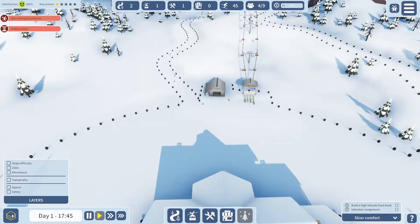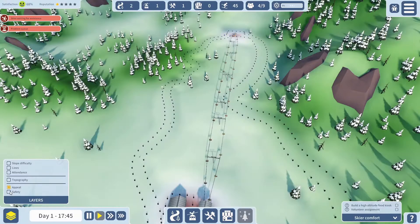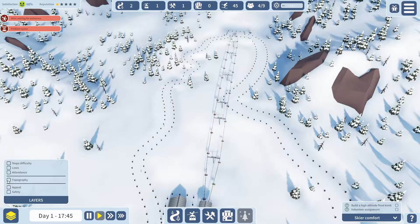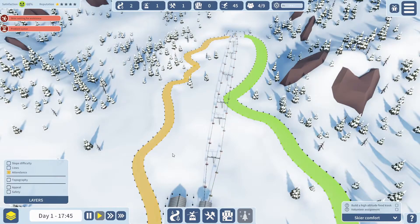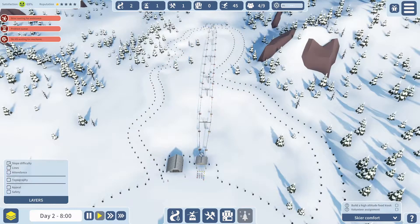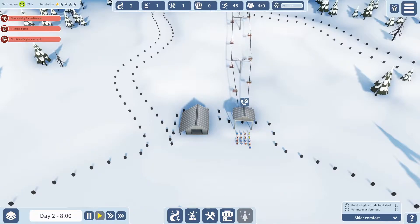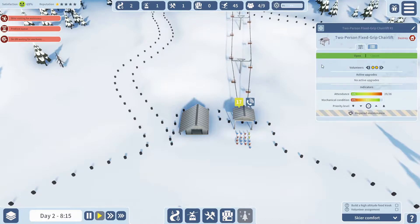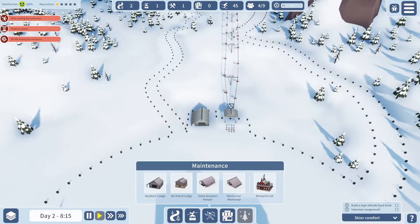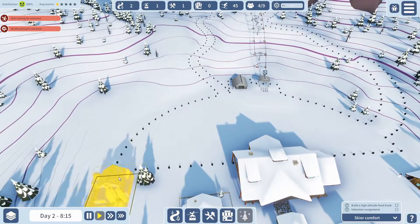Down the bottom left-hand corner there are a few filters. One shows you danger zones where people might trip or fall. Appeal just shows how appealing it is to people. Attendance is probably how many people are using the different slopes. Slope difficulty shows the difficulty of your slopes. There's a problem queue — ski lift waiting for a mechanic — which probably means I need to get another building down. There we go: Mechanics Workshop. Research will probably be unlocked when you've put a research building down, so we'll stick one of those in.